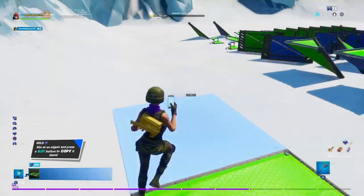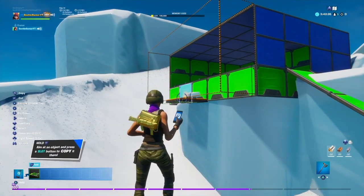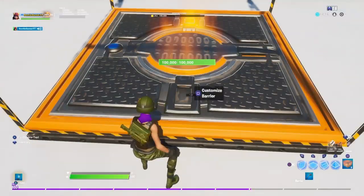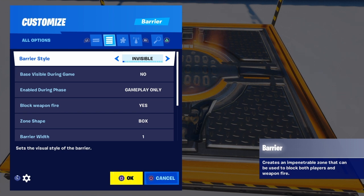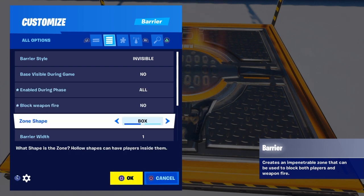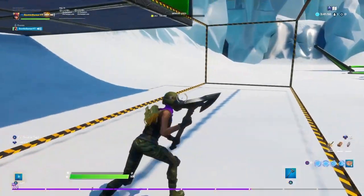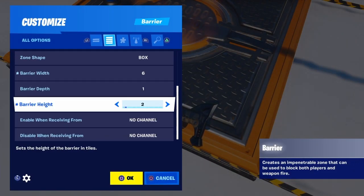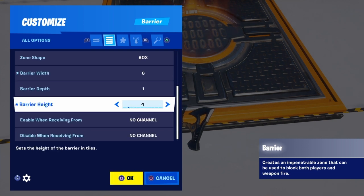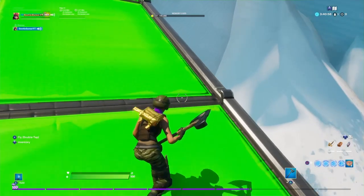I just finished adding the walls — we're gonna make this two stories high as well. Grab that same floor and place it on the bottom right here. Then go to devices, get a barrier with the same settings, but the length will be different. Block weapon fire off. Let's try five — yeah, that's good. The height should always just be three. And you're done with the barrier part.